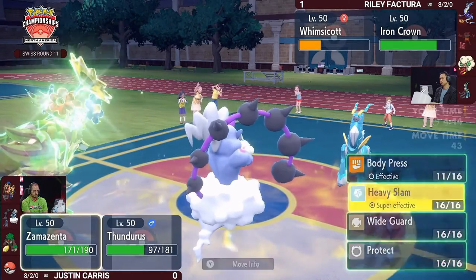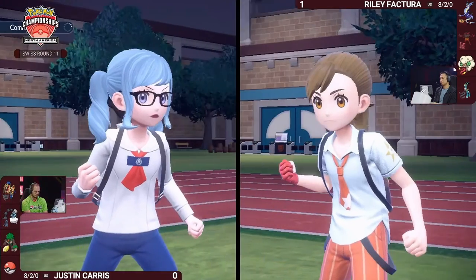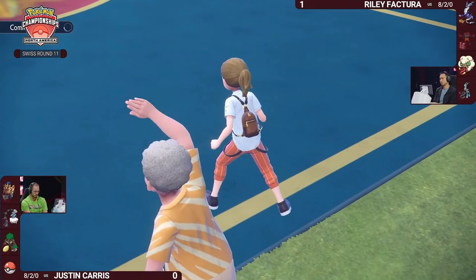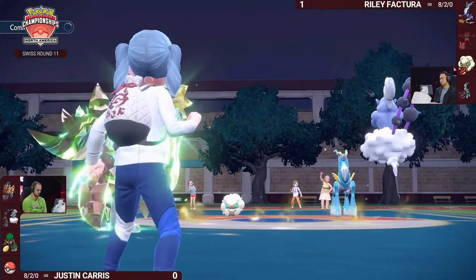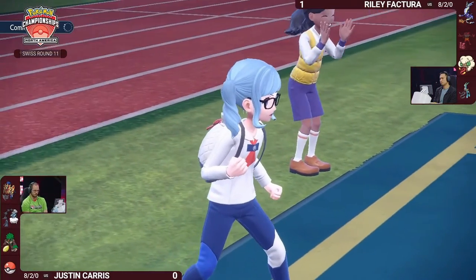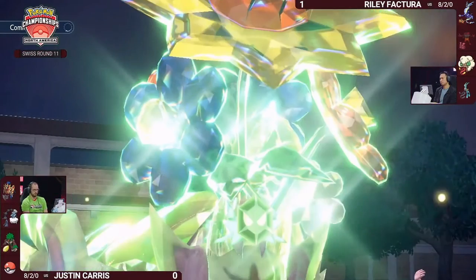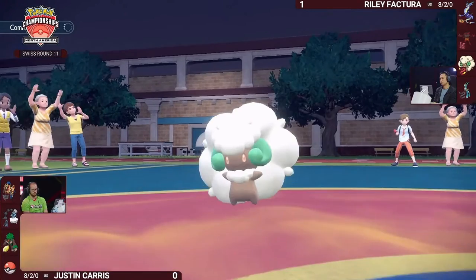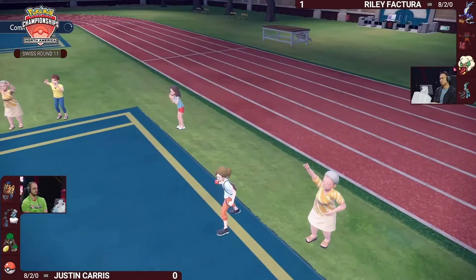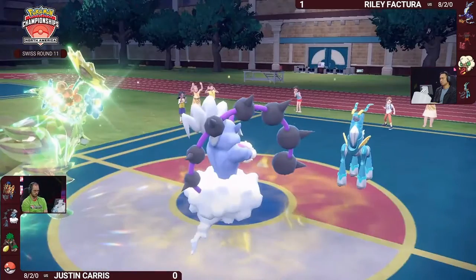Zamazenta relies on its natural speed rather than trained speed. A Pokémon like Iron Crown with a lot of speed investment might be able to attack before Zamazenta. It's not sure that speed interaction matters too much here — neither will be knocking each other out this turn. It just gives info for later when both are at much lower health and in range for a KO from Body Press or Tachyon Cutter.